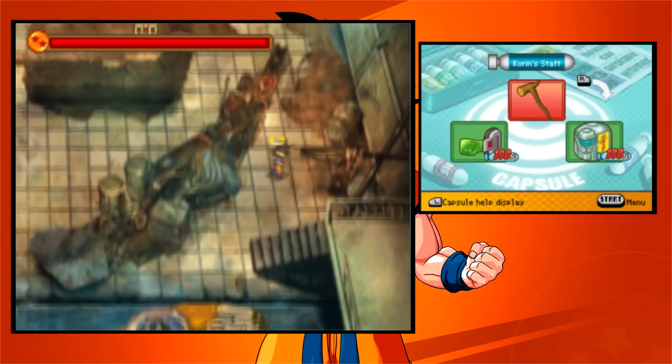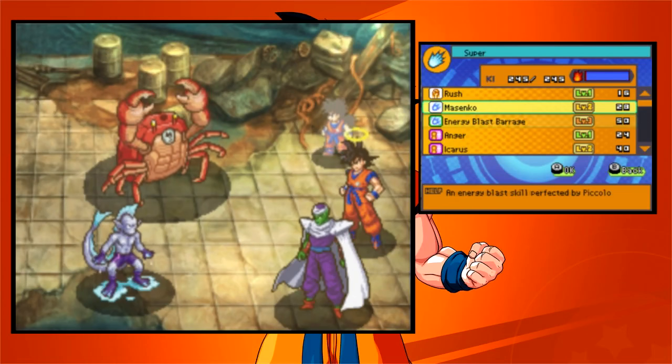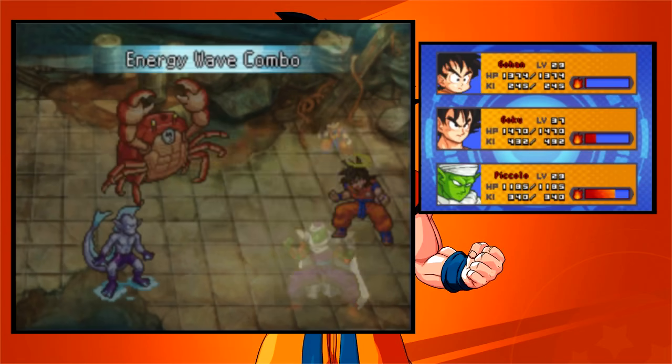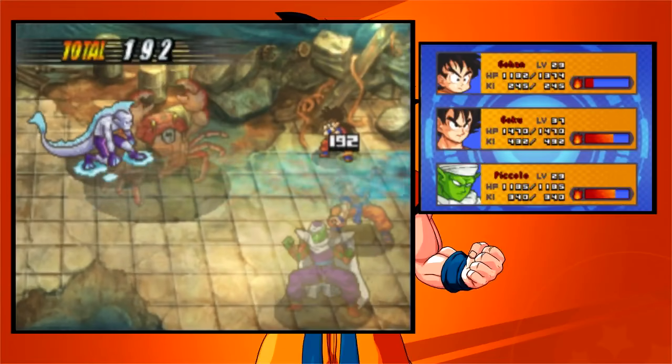I think we'll go with Goku, Gohan, and Piccolo for this segment. I do see a chest. As you can see, I have been pretty busy. That attack at level 4 costs 60 AP — that is crazy expensive, but at least it's really powerful.